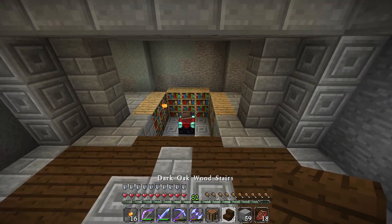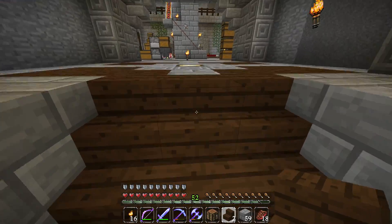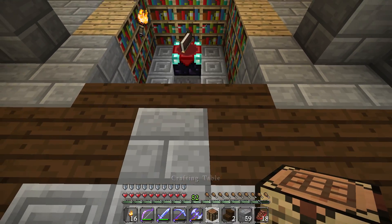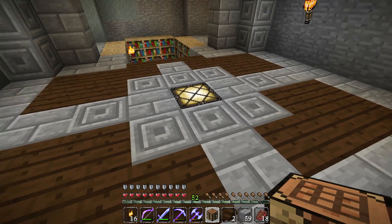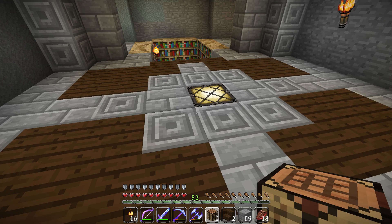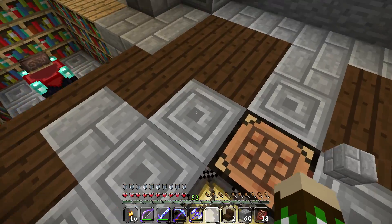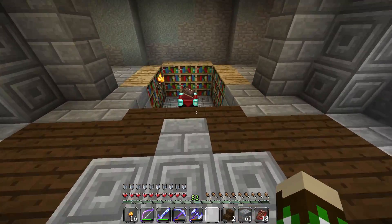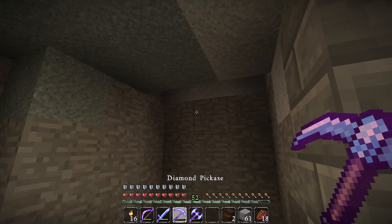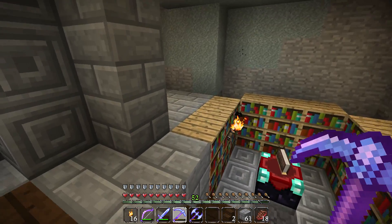We'll finish that off. For the cow and sheep farm I need to look into it, but we're going to prepare a little bit. These two blocks were looking out of place so I'll put those there. Now we've got some crafting over here. I want to put some lava walls back here too, but I want to make sure they're far enough away so my bookshelves don't burn.